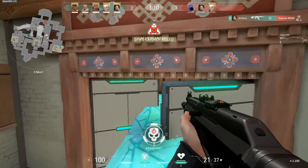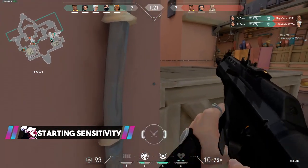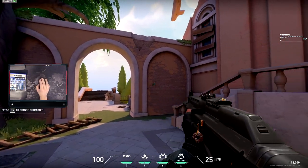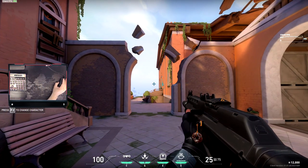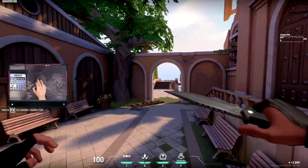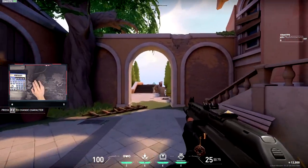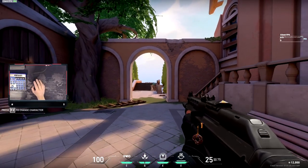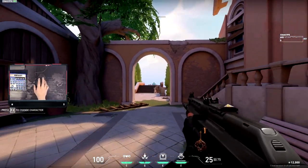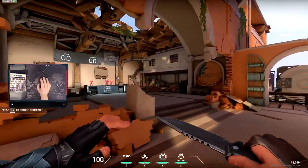Now we have an idea of what sensitivity to use, but how low should we go? For all new players, I recommend starting with a sensitivity that matches your mousepad — if you glide across from one end to the other, you should get a 180-degree turn on screen. That's a good starting point, as you won't really need to do much more than that. Start there, get that 180-degree turn matched to your mousepad, then fine-tune from there to find what feels most comfortable for you and helps you hit your shots.